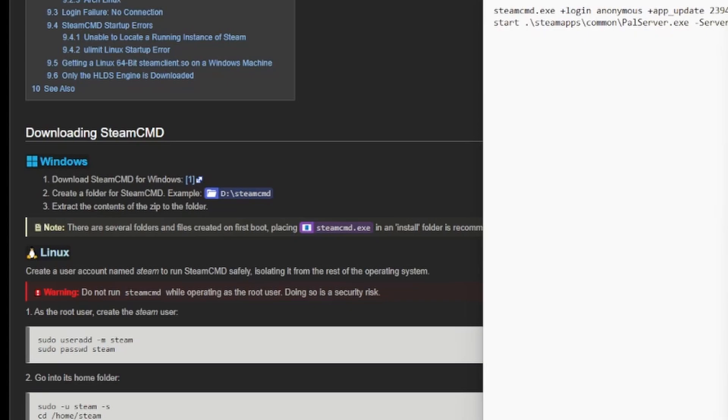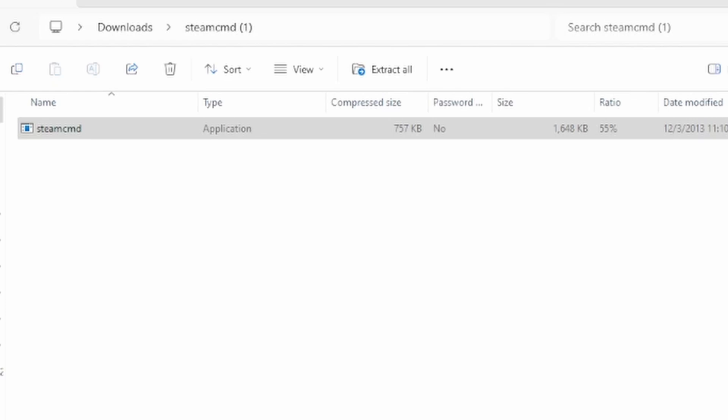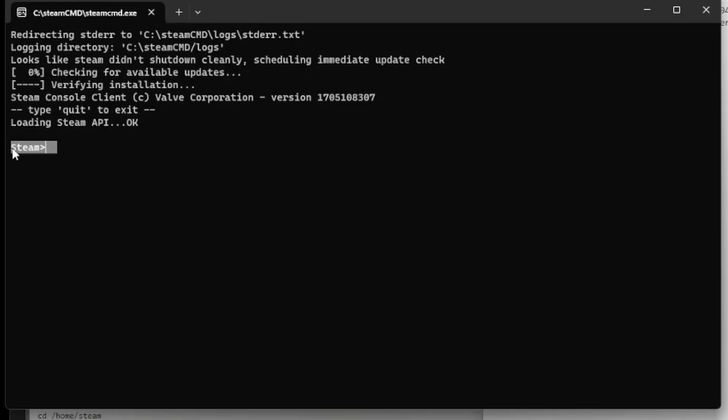So this is a file called SteamCMD. What you're going to want to do is take the SteamCMD file that you just downloaded, extract it into this area, and then run it. Run SteamCMD. It's going to do a bunch of updates, download a bunch of stuff, and then at the end you should get something like this — it should just say "Steam" and be blinking, which means everything went as planned.